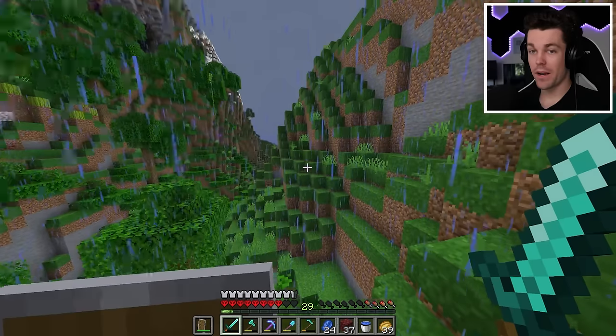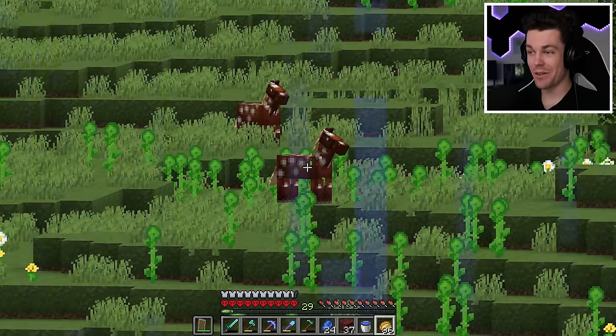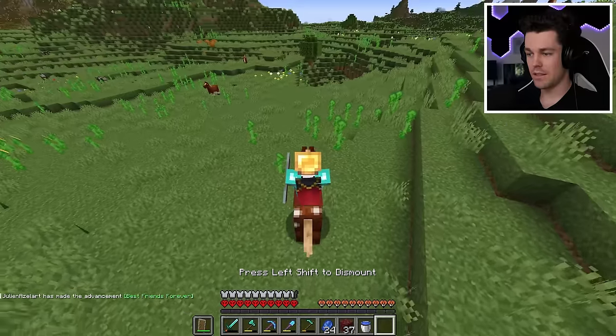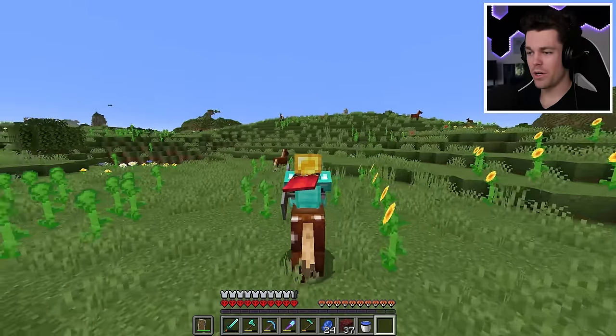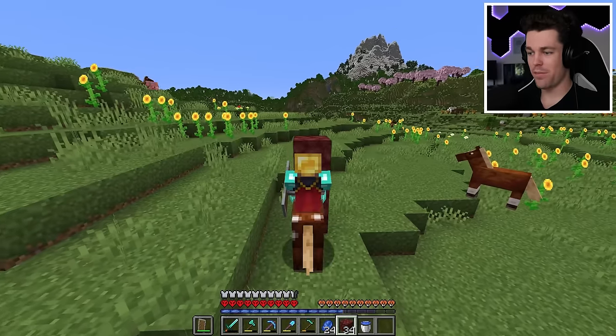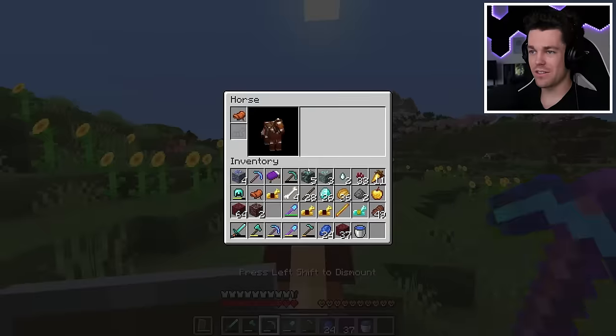I'm finally back home. Now I'm going to head over towards spawn and then over to this plains biome - and look at that, that's exactly what I'm looking for. There are actually tons of horses over here. Let's try this one first and put a saddle on him. Okay, this seems fairly quick. The real question is how high can he jump - he can do two blocks but not three.